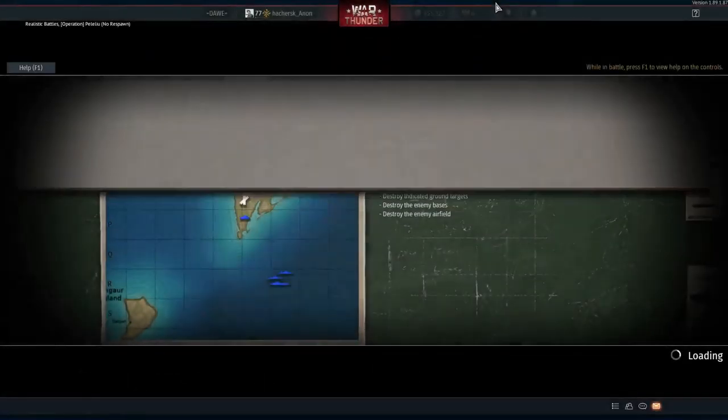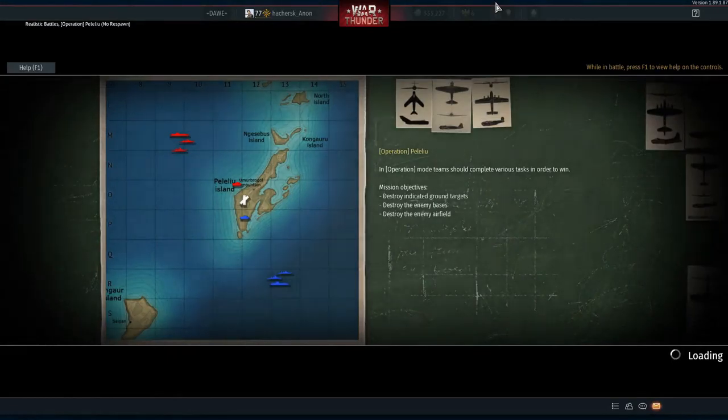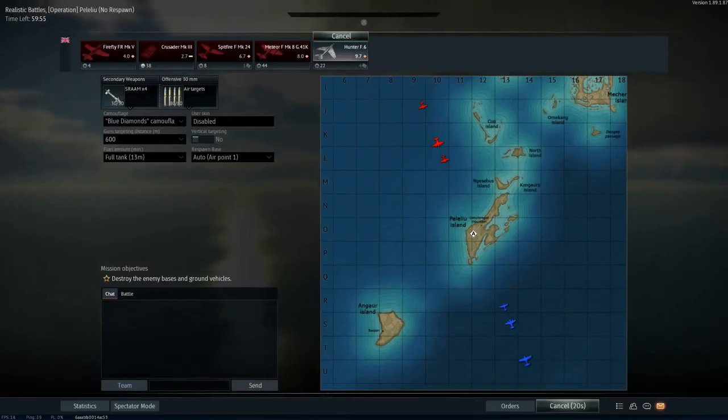We're going now into the second game, which is Exploration Playlux. Immediately I think this will be kind of tougher, because this is a map against the Japanese. The Japanese have the legendary Mitsubishi T2, which in reality is a fast plane with some radar and missiles, but it's a playable matchup, especially in the Hunter F6.